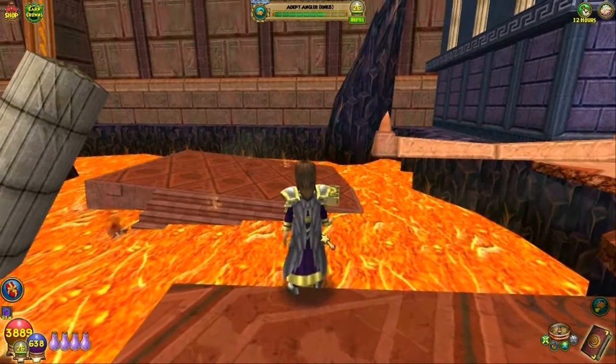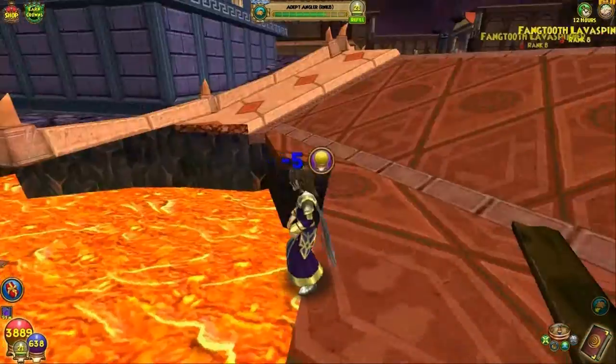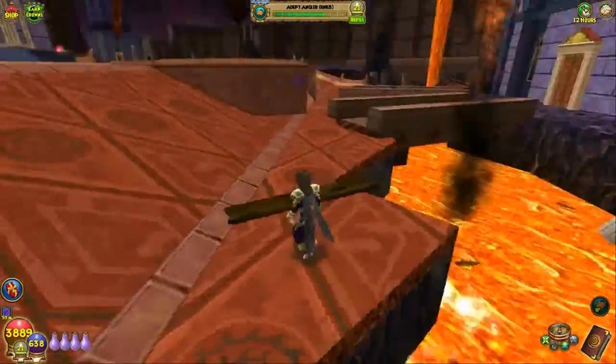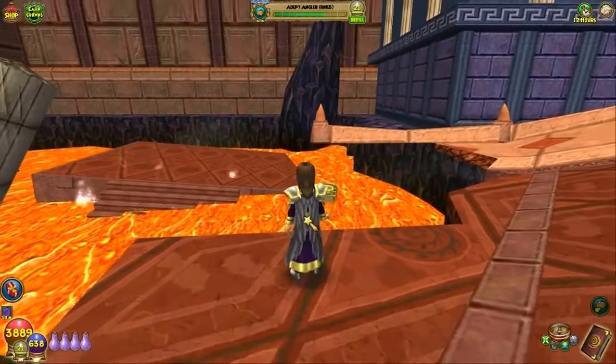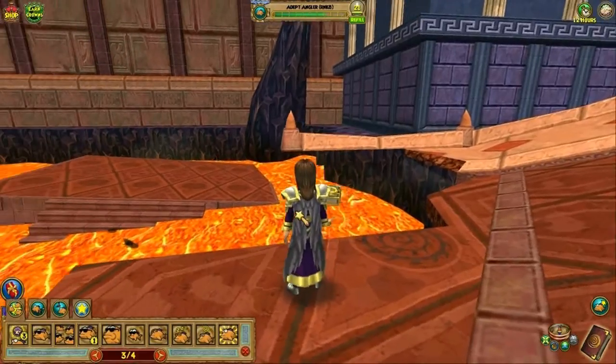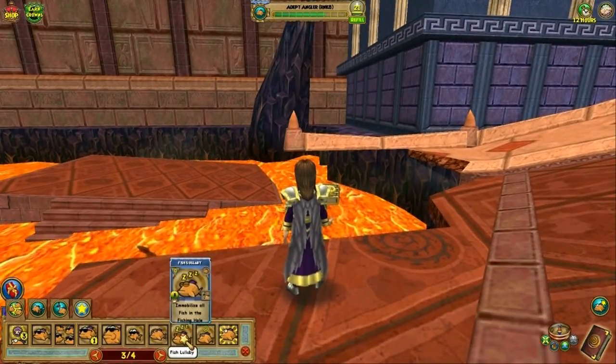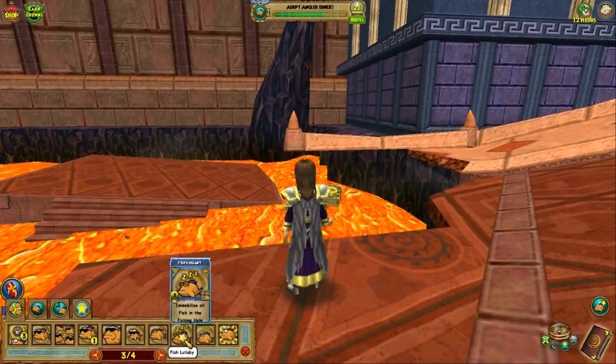He's underneath that platform, so what I need to do is see if it's the Spire Eel or if it's the Devil Ray, because the Devil Ray Sentinel is also in this pond — he's the other Death Fish that's in here. If it's got spikes, it's Devil Ray and it's not what we want, but if it doesn't have spikes, it's our Epic Fish.